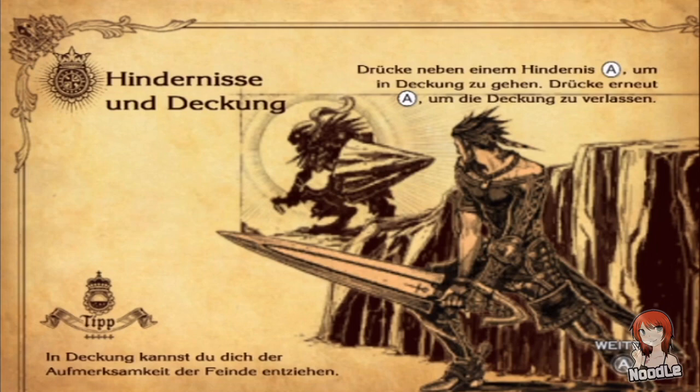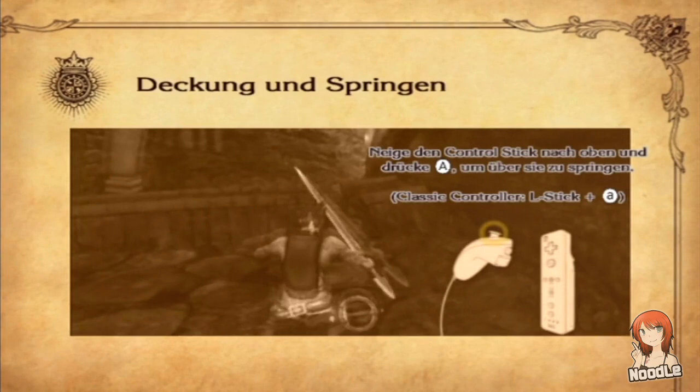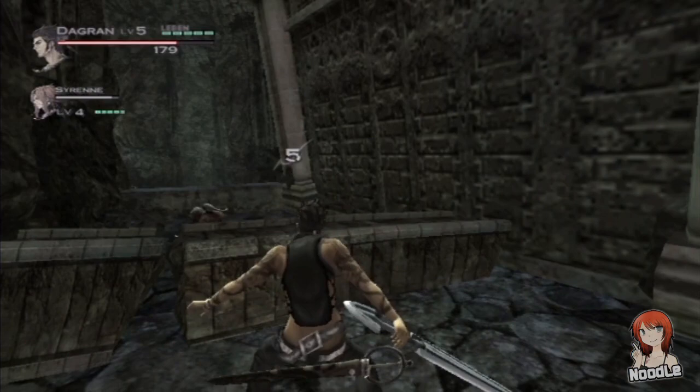In Deckung kannst du dich der Aufmerksamkeit der Feinde entziehen. Drücke neben einem Hindernis A, um in Deckung zu gehen. Drücke erneut A, um die Deckung zu verlassen. Neige den Stick nach oben und drücke A, um darüber zu springen. Halte B gedrückt, um laufend über Objekte zu springen.